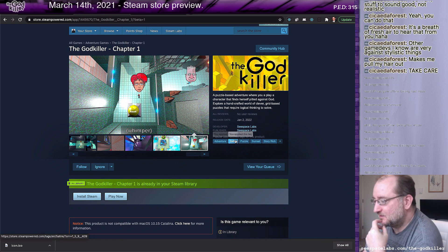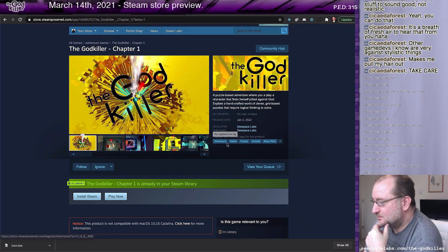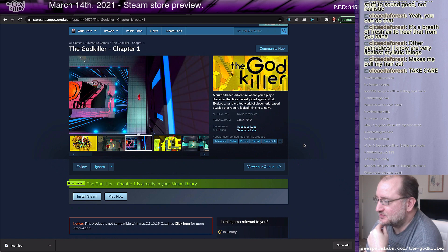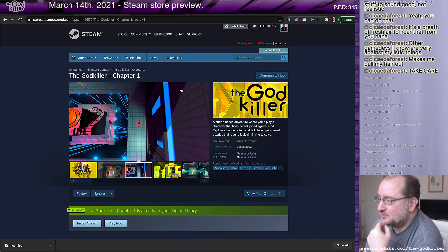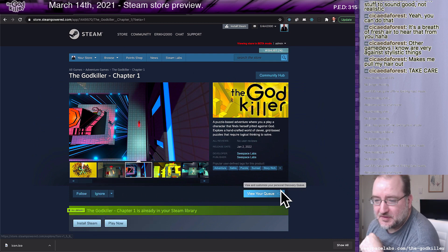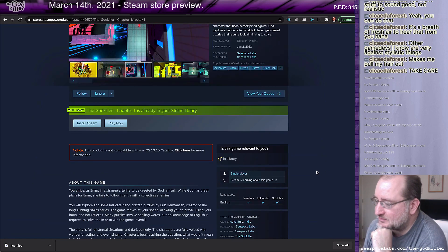I've got all the tags here. It's kind of weird to see 'satire' way up here — I may move satire down in the prioritization. And then it simulates all the other stuff too that you might see that's typical of an active Steam page.